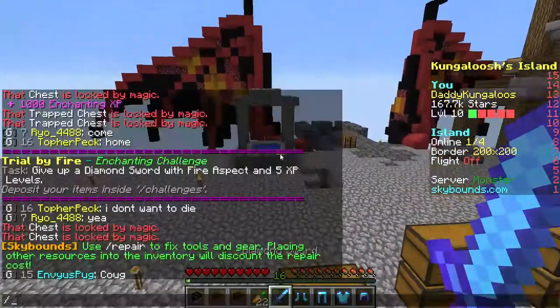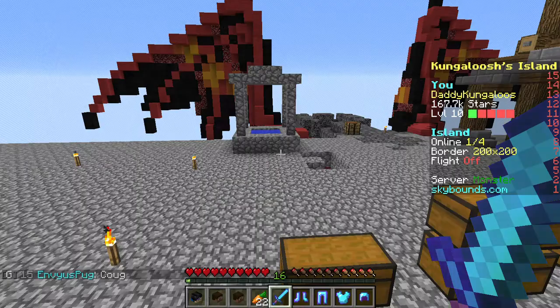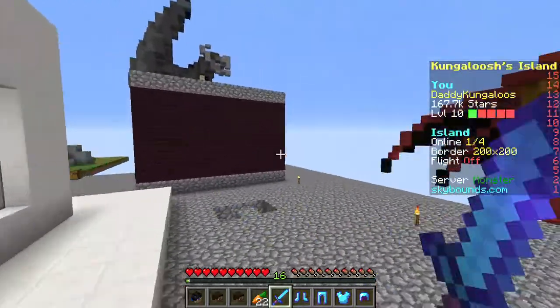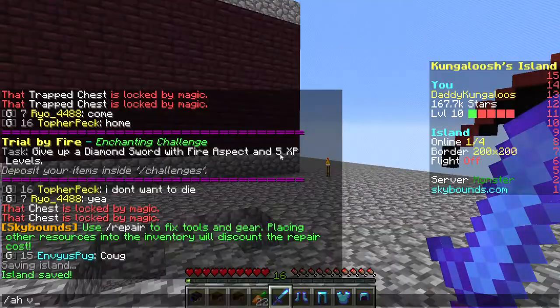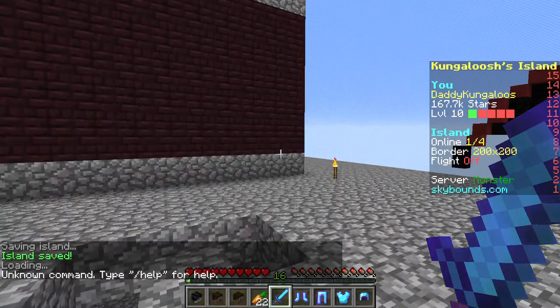The next challenge was to give up the fire aspect sword and five levels. You get levels by grinding some places, and you buy the sword off the AH. Oops, I almost sold it.